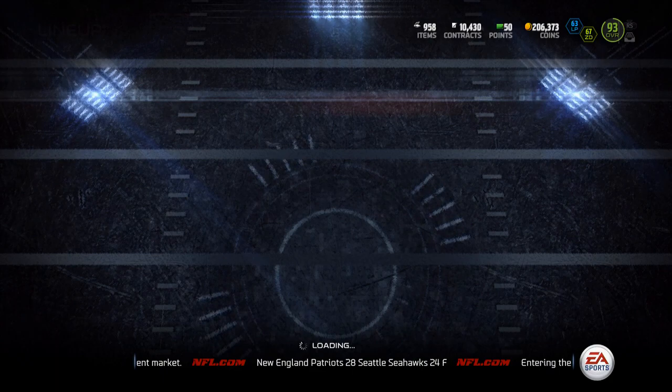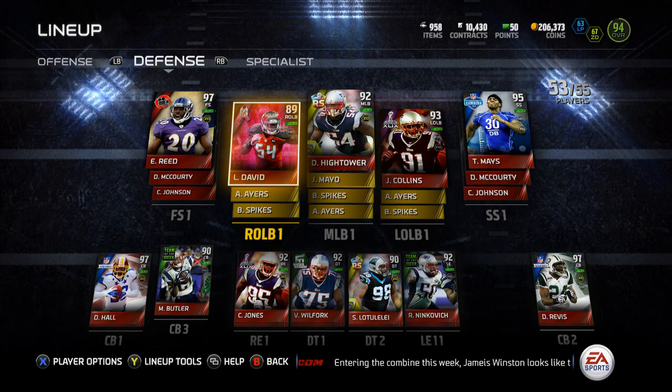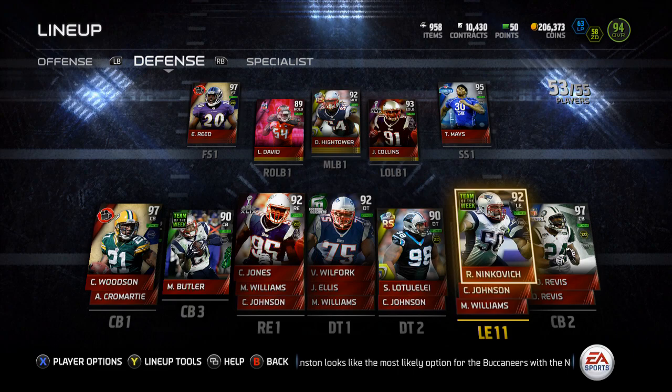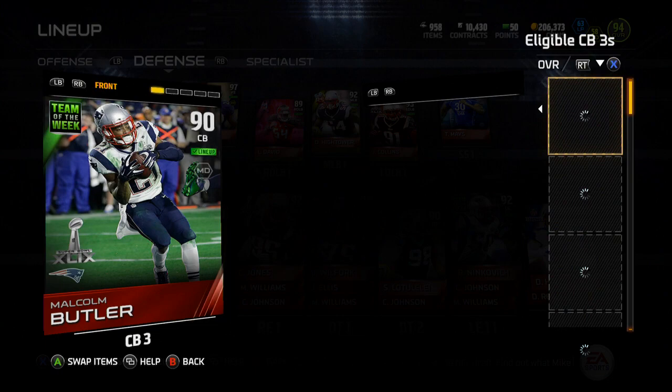For now, I'm going to get Charles Woodson back to his rightful place — that is cornerback — so let's get Taylor Mays in here. I'm going to play Taylor Mays at the strong safety position, and we're going to put Charles Woodson back at where he belongs at the number one corner, and Revis will play the slot. This Charles Woodson plays way better than his stats would lead you to believe, in my opinion.